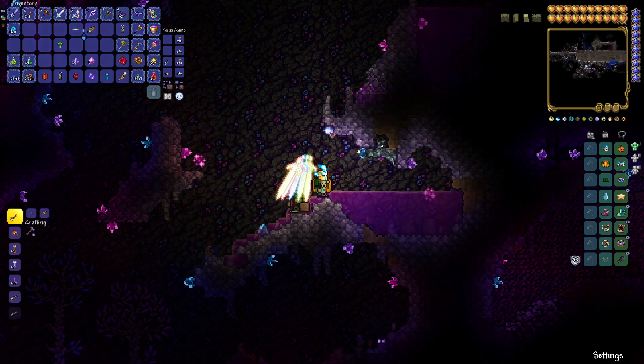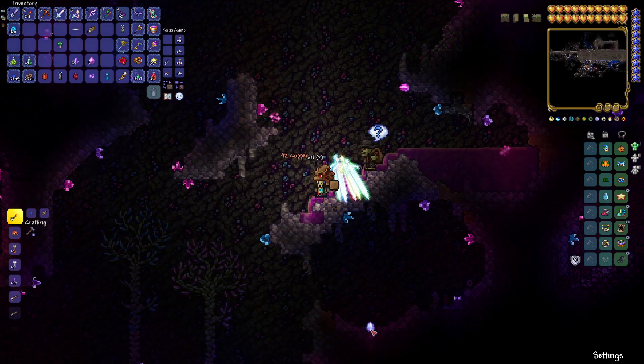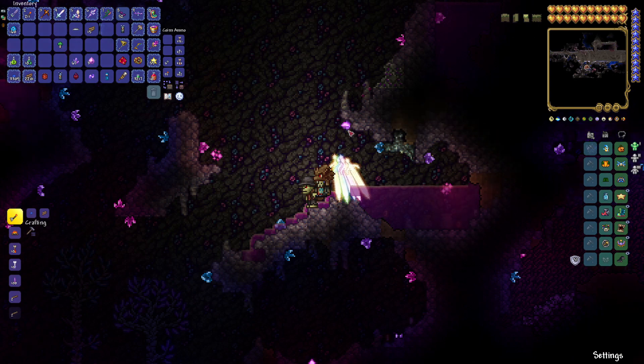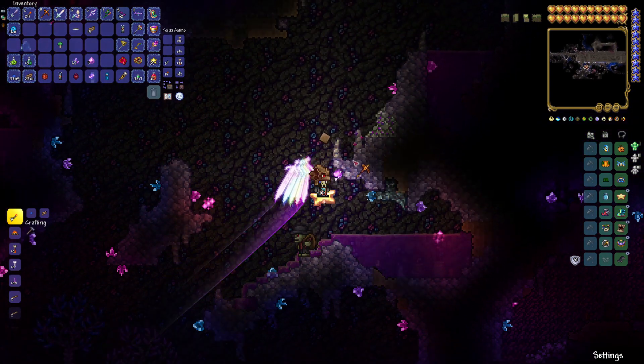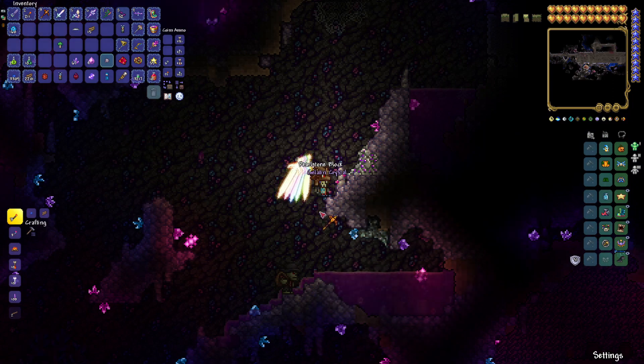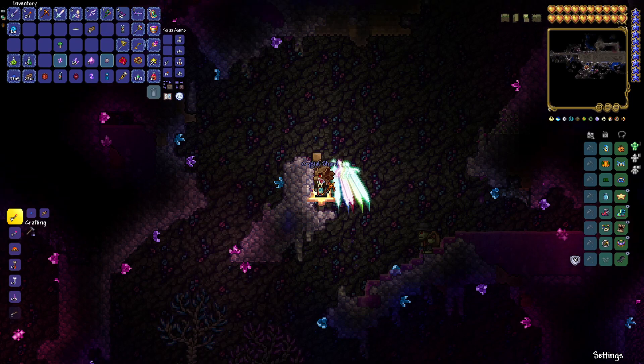However, the gelatin crystal will change color. So if you zoom in and look carefully, eventually — like right down there, see that? That changed color. So as you look through them, when you see one like this that changes color, what you're going to do is go up here, break a few blocks. And there you go — there's a gelatin crystal. We'll break one over here — that is a crystal shard.